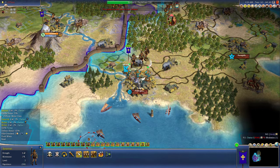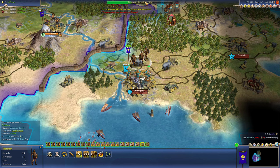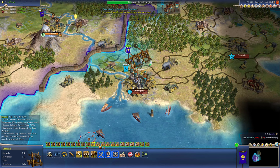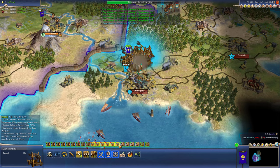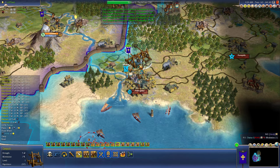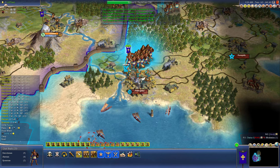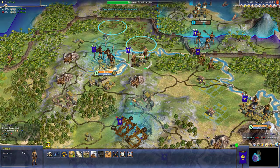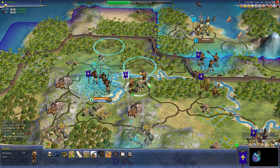And we're researching feudalism ourselves. 24 turns, but I'll be getting some gold from our invasion forces over here. Do I want to go ahead and attack? Let's see what our odds are. 23% with our catapult. We got 18% with our... We'll wait one turn so that we can do some collateral damage with our catapults. But right now I've got to take care of this guy.